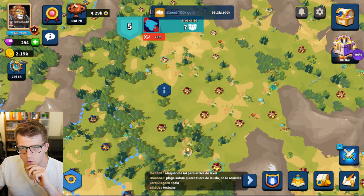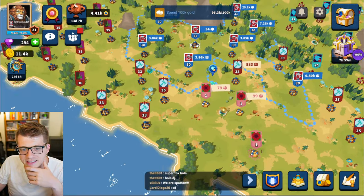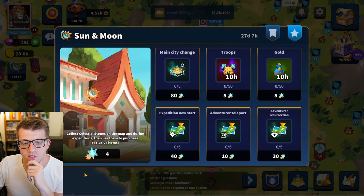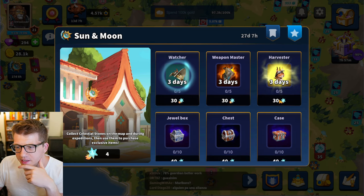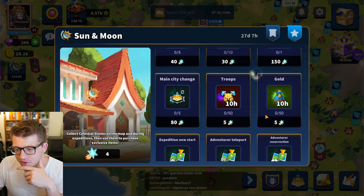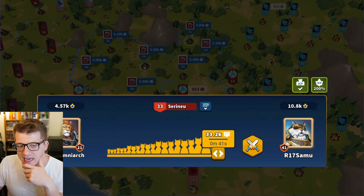We've got to take out this level 33 dude. I just realized those celestial stones I've been finding are actually for the Sun and Moon event happening right now — there are some exclusive items you can get, like a Harvester and a Weapon Master. I only have four so I can't really spend them. Anyway we have 33,000 troops — I think we attack. This dude is like way stronger than me — am I insane?